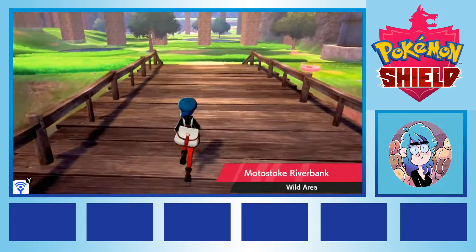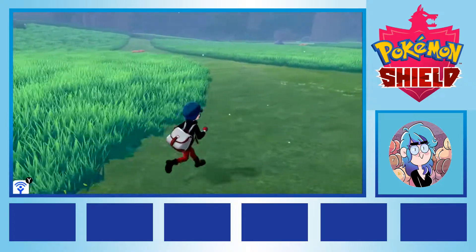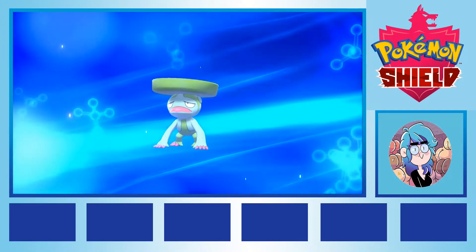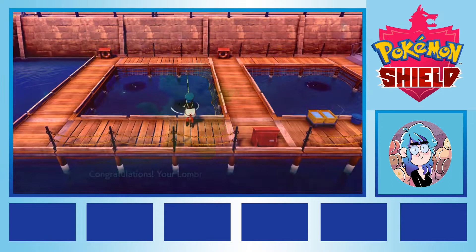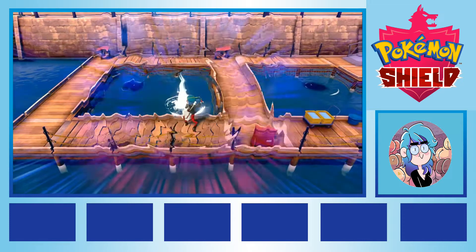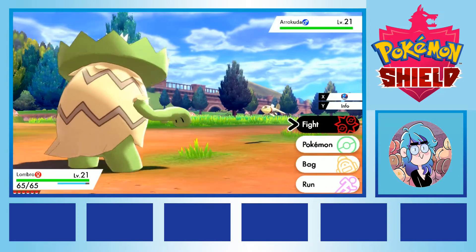Deep in the north of the Wild Area, a location that at this part of my adventure was massively overleveled for my team strength and could likely one hit kill many of my party, lay a grass stone hidden along a secret path. I ran through the area, using all my skill and luck to avoid any encounters, grabbed the stone, evolved Lombre and got the hell out of there as fast as I could. In Hulbury, the town where the second gym is found, we picked up an Arrokuda by fishing inside the town limits. We named them Arrokuda with a little heart emoji at the end — the heart standing for the band Heart who had a song called Barracuda. We placed them in the box in case late game we might need a backup water type.